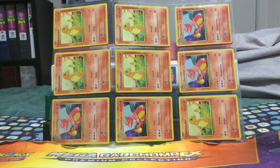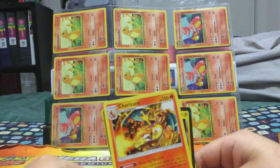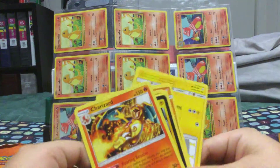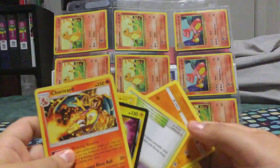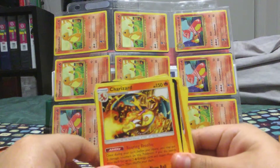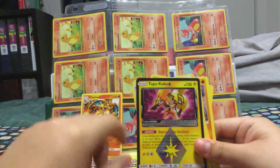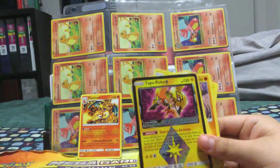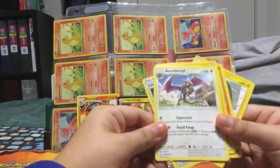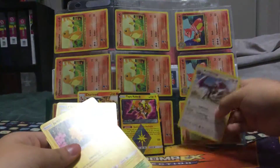The first one is Charizard. When I saw this art it's amazing — the art is absolutely insane on this card. Sorry, I just put it on backwards. It's just insane how they put the art in this, it's like amazing. Put that at the top. And the Aerodactyl too — look at it, the art on it is so beautiful.